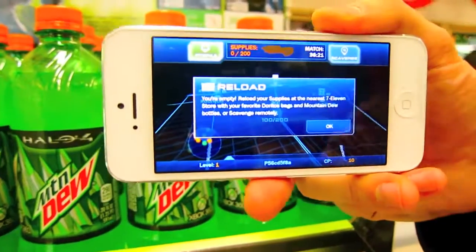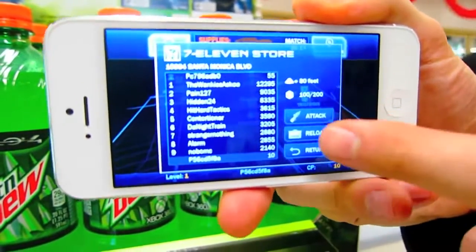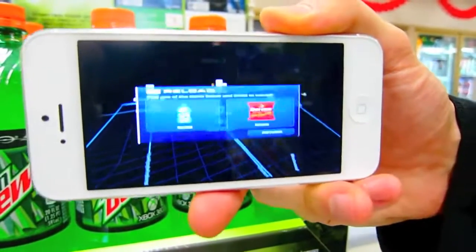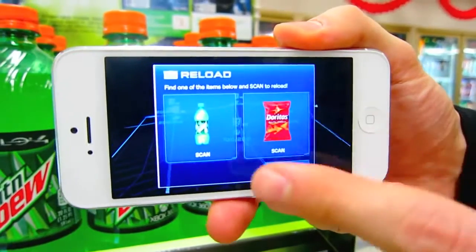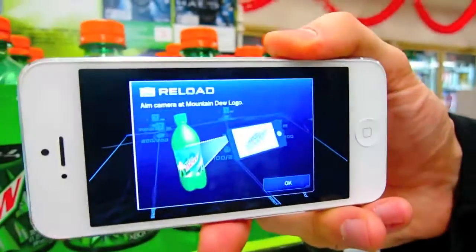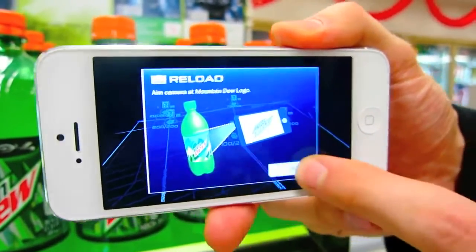So here I'm attacking the current king of the hill, trying to take down their shields as much as I can. I ran out of ammo, I need to reload. I hit OK and I'm going to hit the reload button here. It lets me pick if I want to reload using Mountain Dew or Doritos products. I'm going to go with Mountain Dew first. It's going to show me how to do that, and all I have to do is scan the label on bottles of Mountain Dew.